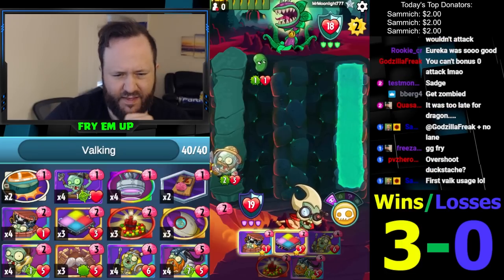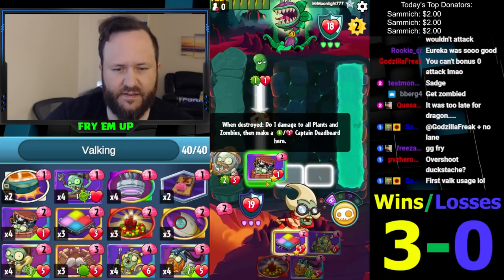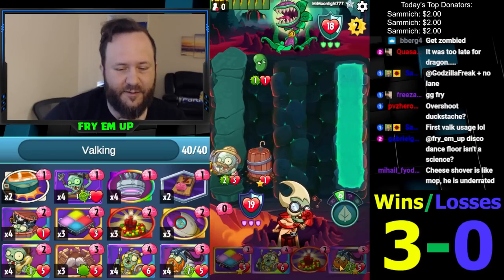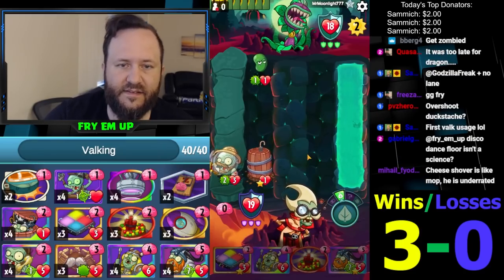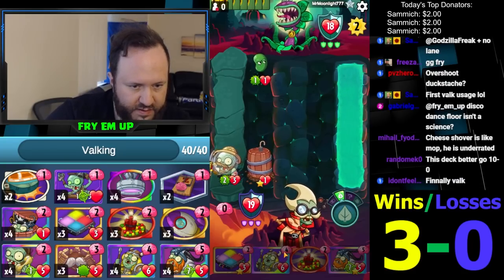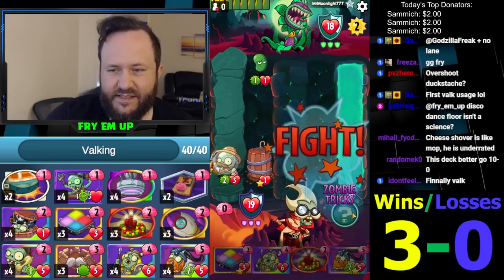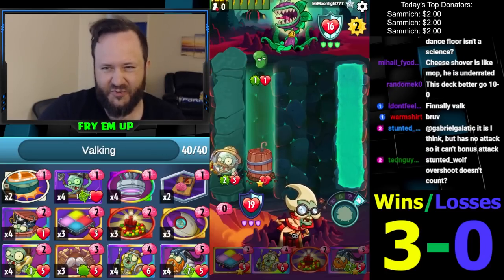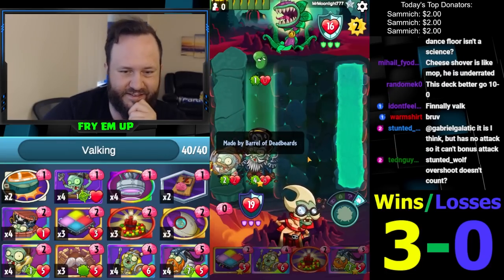I think I'm gonna do this first - there are things he plays into this and kills in a couple turns. This is a good opportunity. Disco Dance Floor is science but it doesn't do anything with the gadget - it doesn't do its three damage overshoot when you play gadget science. It is science though.